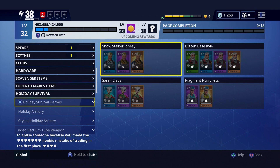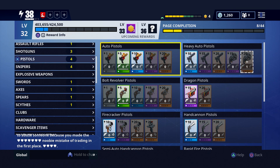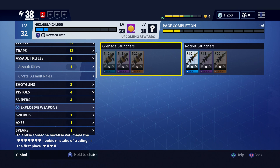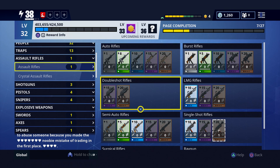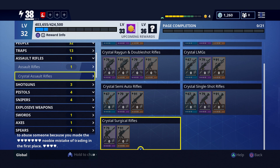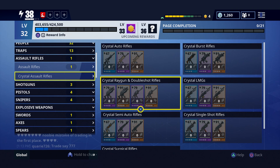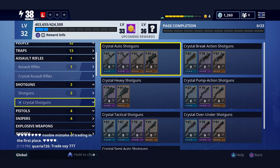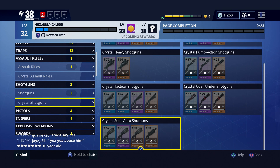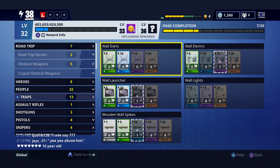So you have to pull event stuff from llamas. But for the regular non-event stuff — like if you come up here to pistols or assault rifles — say you want the Ray Gun, you can make it here. There's some decent stuff, though I know you probably want the event weapons. Well, you gotta farm for those, and if you missed them you're gonna have to try to pull them from the Birthday Llama they've got going on right now.